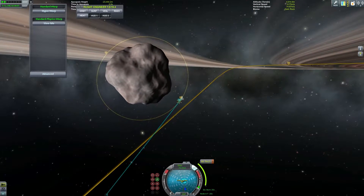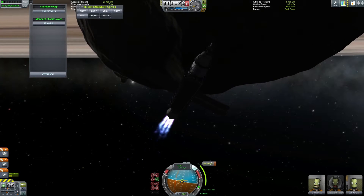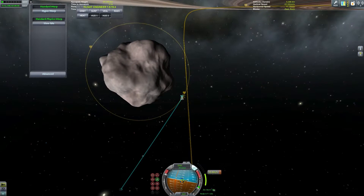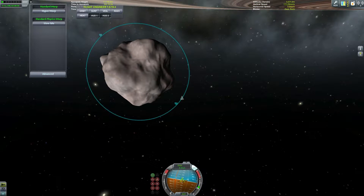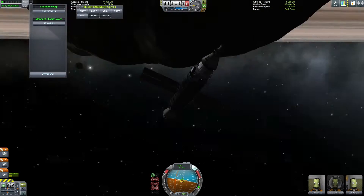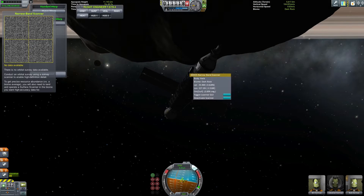Because this moon's gravity is so low, we're actually traveling at escape velocity at only 70 meters per second. So I'm going to try to fly a Kerbal down to the surface and land using a jetpack, since we're just moving that slowly. I've never tried to rendezvous with a Kerbal but given the very low gravity and speed it might be pretty easy.